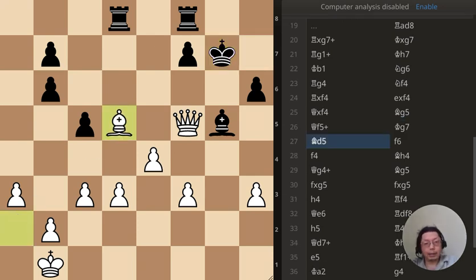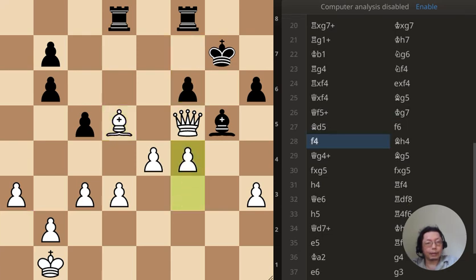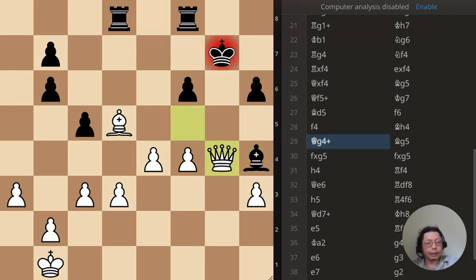That move blocks the attack from the pawn while attacking this one and that one. And there you go — the bishop is lost because check, and so that's it — a free piece.